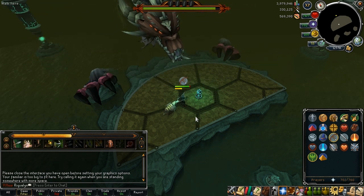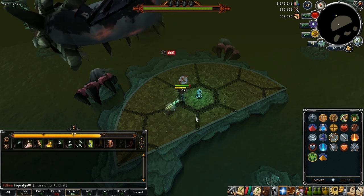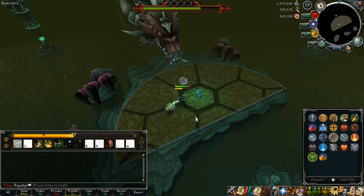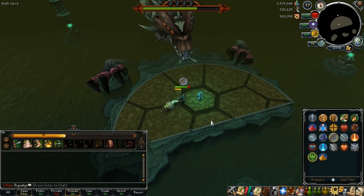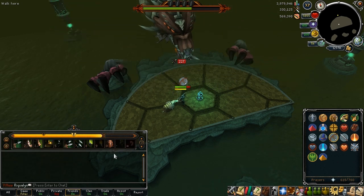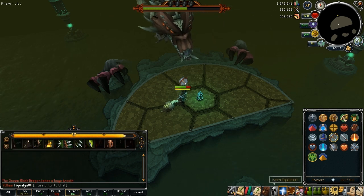A good combination is always using your main attack — it's the one on my slot, I cannot remember the name of it — and alternating other basic abilities until you get up over the 50% adrenaline mark. Then start throwing in your threshold abilities. Rapid Fire is specifically good; it'll channel for 3-4 seconds and shoot a whole bunch of arrows.